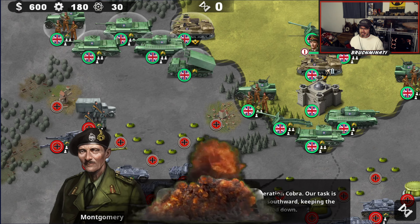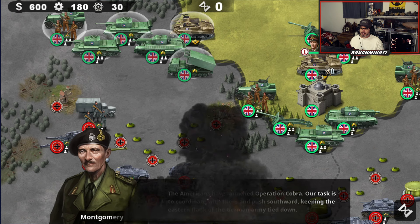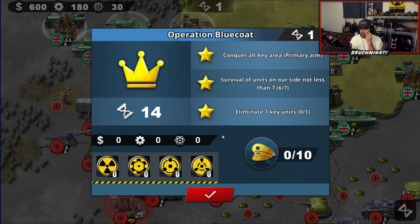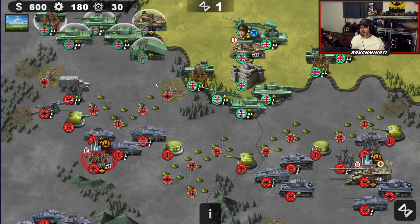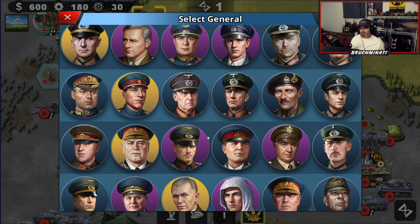The Americans have lost Operation Cobra. Our task is to coordinate with them and push southward, keeping the eastern flank of the German army tied down. Make good use of the landmines and defensive structures, halt the allied forces' advance, conquer all key areas. Survival of units on our side not less than seven, so we need to build something else because we only got six, and eliminate one key unit.